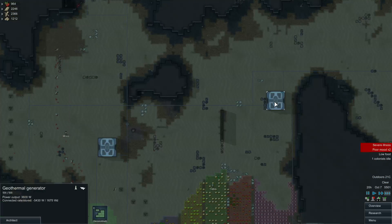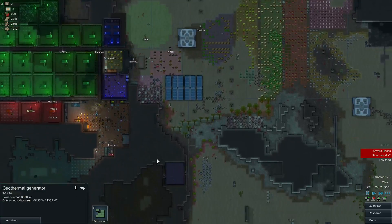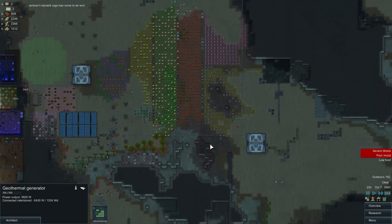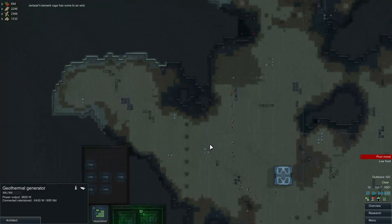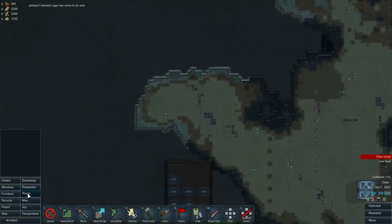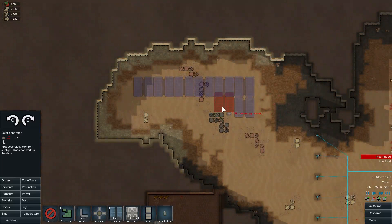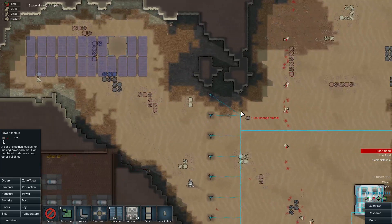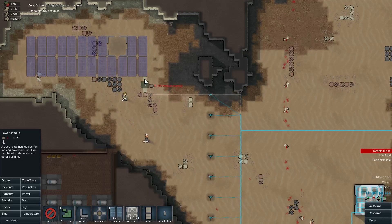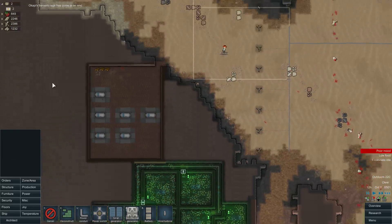How's that power looking? Pretty freaking bad - it's got to be all the guns. I think we need more solar panels. There's no reason for this area to be attacked, so solar, solar, solar everywhere. Power conduits running, back up. Something like that, seems good.